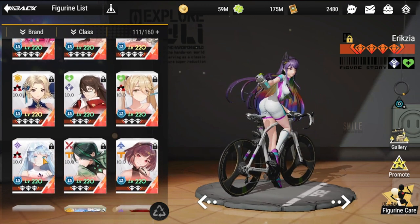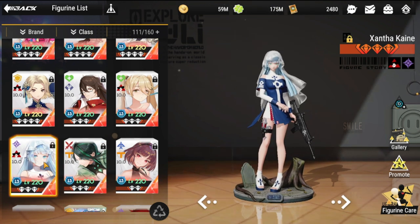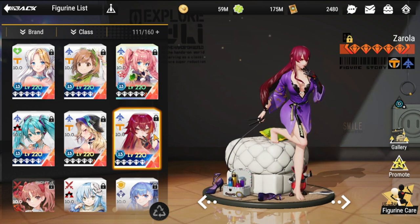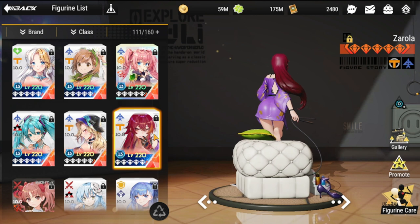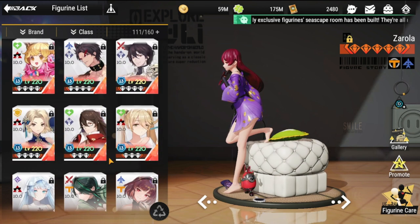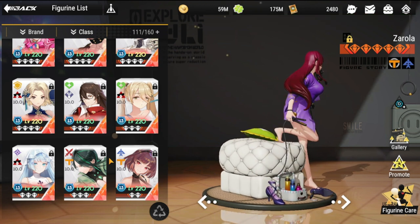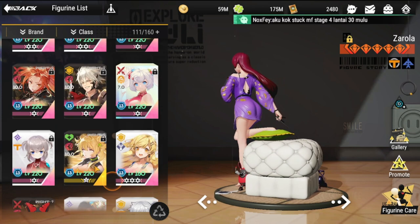Rin and Xanthacane will also benefit a lot — Xanthacane is very squishy. For those starting out, Zarola will also benefit. There are a lot of squishy figures in our teams that benefit from Ryuka. Even at low levels, she's worth bringing. It's hard to get copies since she's Knight Nine rarity, but she's definitely a worthwhile figure to have.